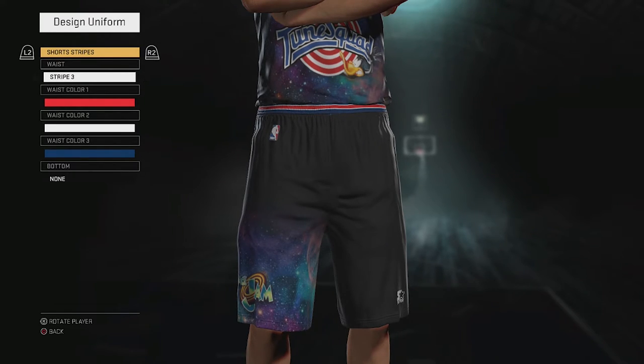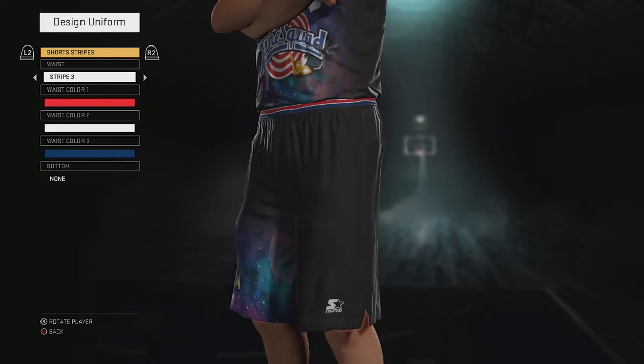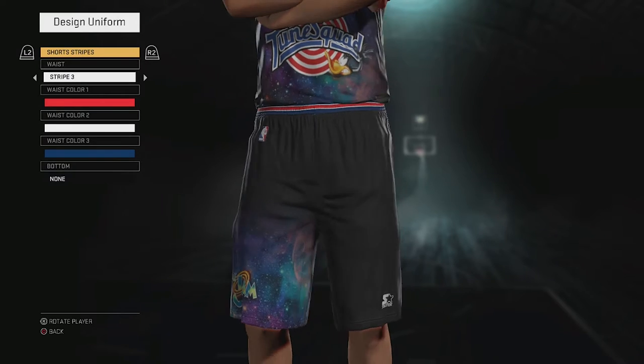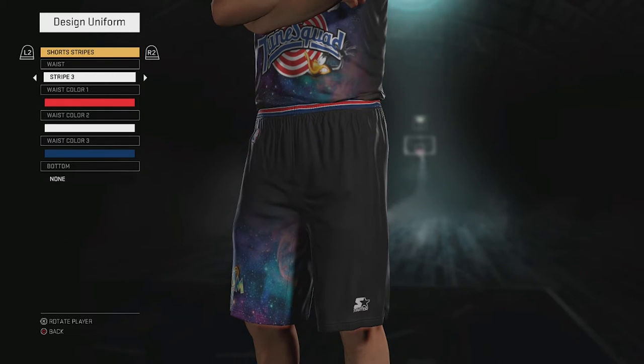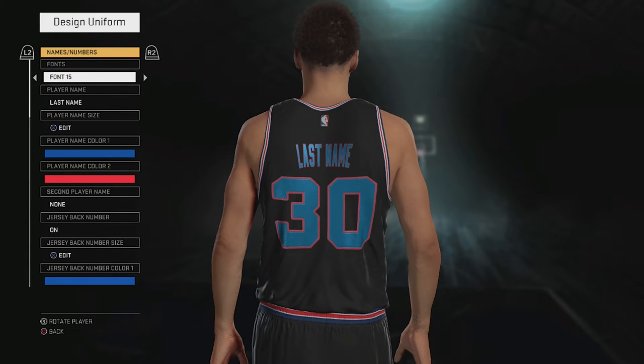I wanted to make it one side of the shorts — that's just me being picky. I could have made that universe galaxy design on both sides of the shorts, but I wanted to push the design element and make it one-sided. If you're recreating, feel free to do it how you want. On the left side of the shorts I added the Starter logo. I know this is more of a Champion jersey, but I wanted to bring in that Starter logo for that mid-90s flair — back to '95-'96 when Space Jam actually came out.